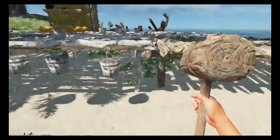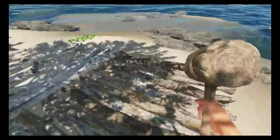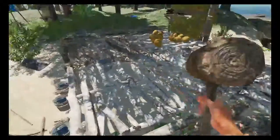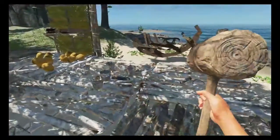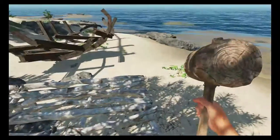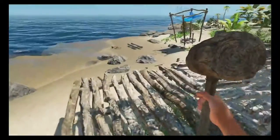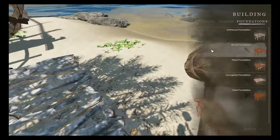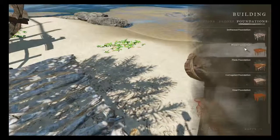You can put your pegs back and stuff, but we're building our house out here because we want to build a nice big house out on the ocean floor so we can have a nice big storage area around here.